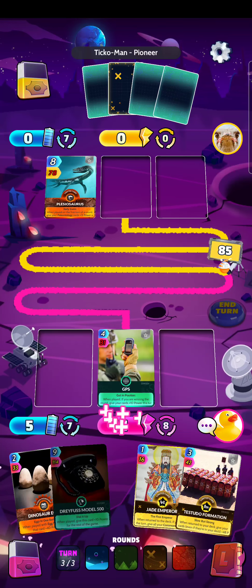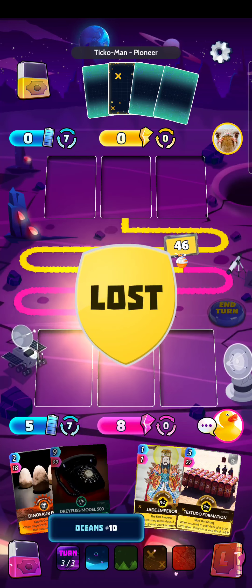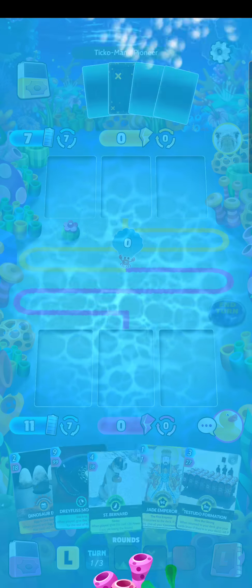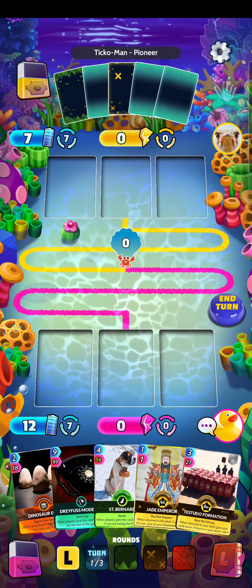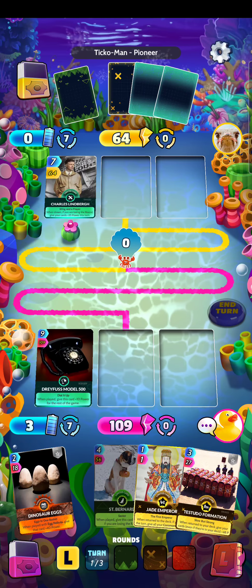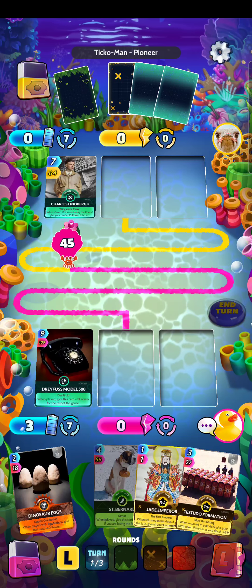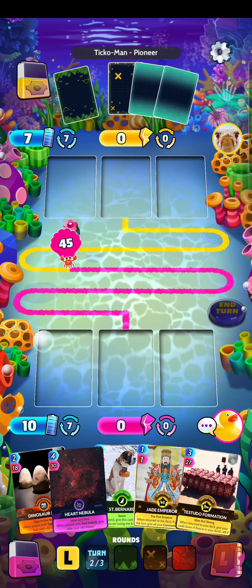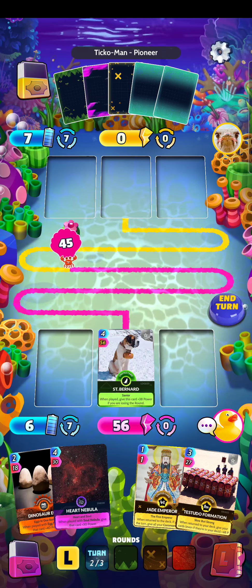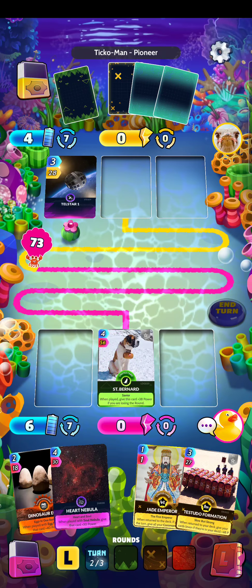We're going to play GPS there and cycle that. They are going to get us in the early round, but it's all right — probably a bad move playing GPS there. But we will see one of my favorite things up next, the oceans. We are under here and starting. We need to get rid of that and hopefully get our cards here. We need to get the eggs. Charles Lindbergh is a new guy too — they released him last week with the leagues. It was aviation themed. We're going to hopefully get our heart and soul combo here next.